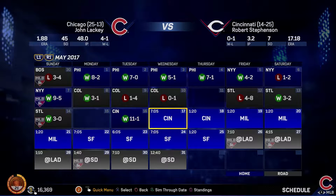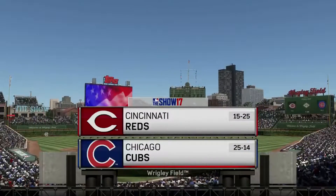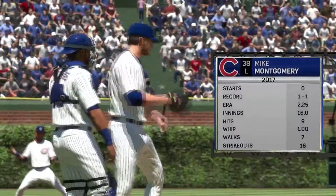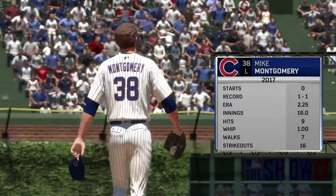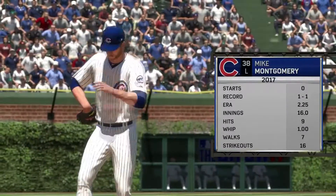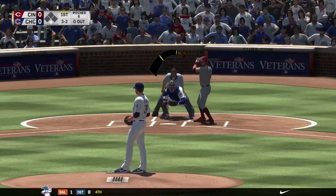We are simming some games here since our game at New York. We're going against the Cincinnati Reds after taking a couple games, and we're going to take a look at Mike Montgomery. We've seen a little bit of Brett Anderson, but we want to see what Monty can do in a starting setting. We've got this question mark at the fifth pitcher spot, and we'll see how he does.